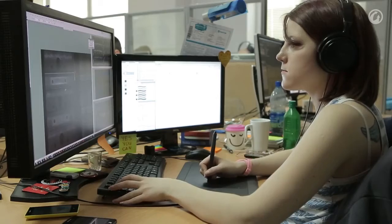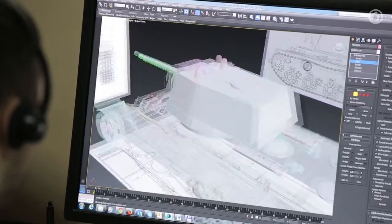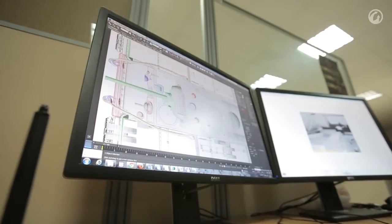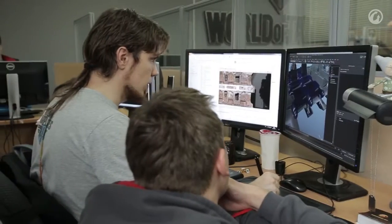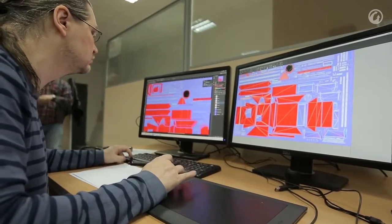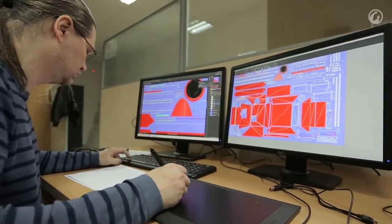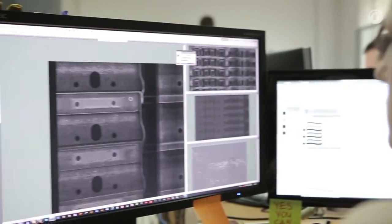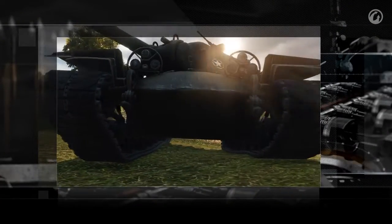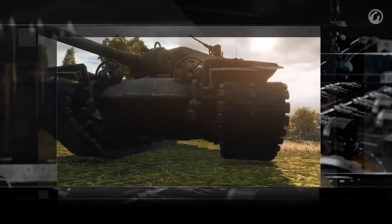Now we use a process called normal mapping. Roughly speaking, an ideal model of the vehicle is built first — it has millions of polygons. Then this model is optimized to the point that present-day video cards are able to process it. Once these millions of polygons are baked into a texture, the quality of details will be indistinguishable from real geometry, and the load on video cards will be much less.